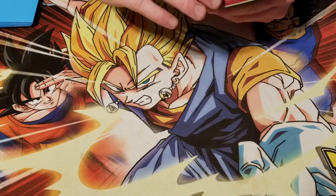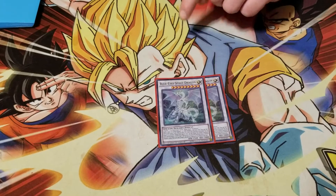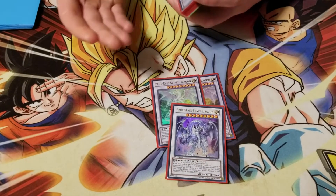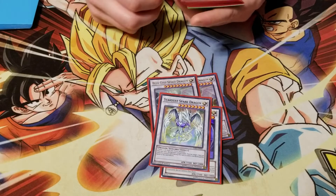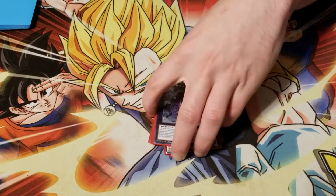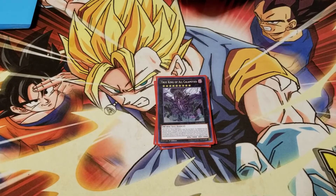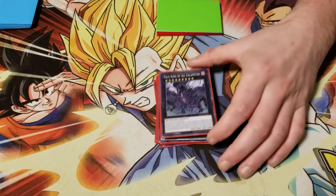On to the extra deck: two Dragon Spirit of White - feel like three is too much, one's not enough. One Azure-Eyes Silver Dragon to tag out, target, help bring back Blue-Eyes or Dragon Spirit if need be. Stardust Spark as part of the Bold package. Calamities, because everyone loves Calamities - even if it's part of the Bold package, it's still pretty relevant in today's meta.